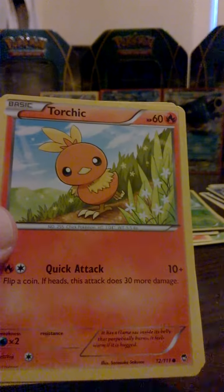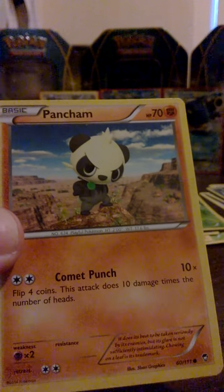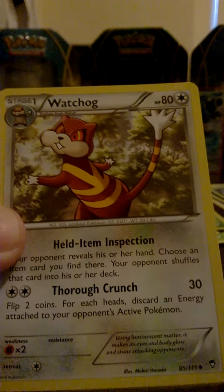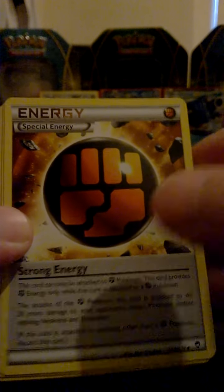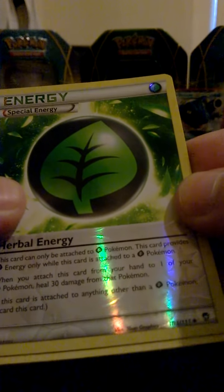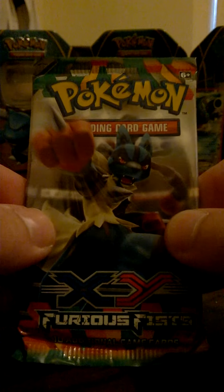So we have Tyrunt — Furious Fists pack, second to last packet. We have Clefairy, Torchic, Pancham, Machop, Makuhita, Watchog, Strong Energy, Lickitung — and the reverse is a Herbal Energy, which is an uncommon. And the rare is a non-holo Jynx.